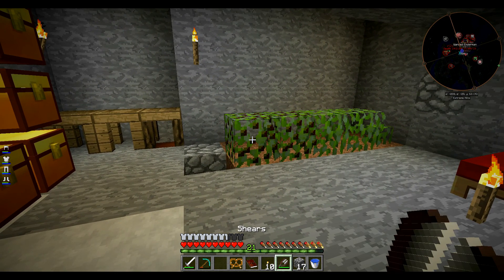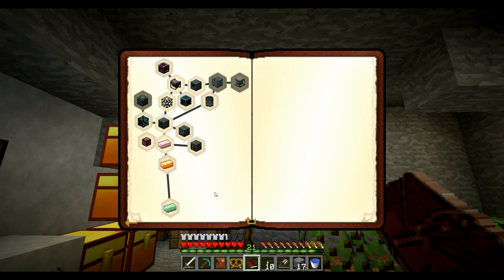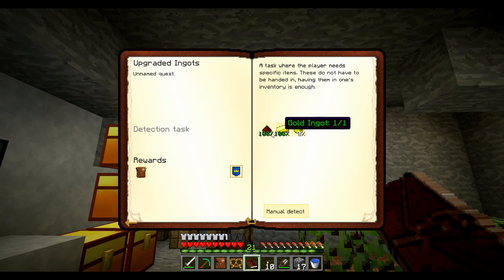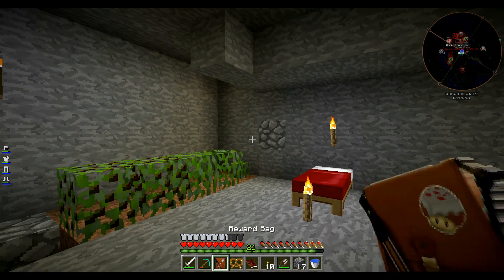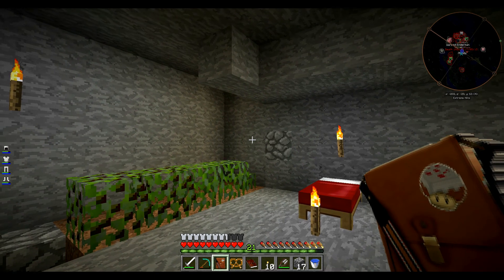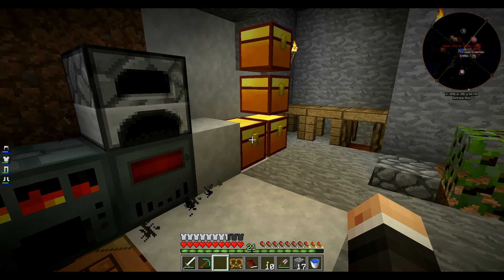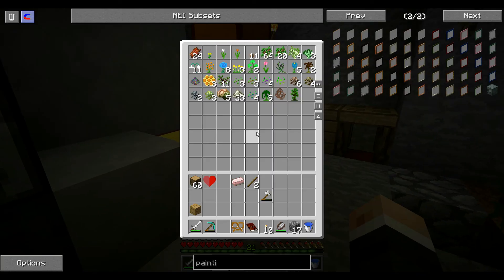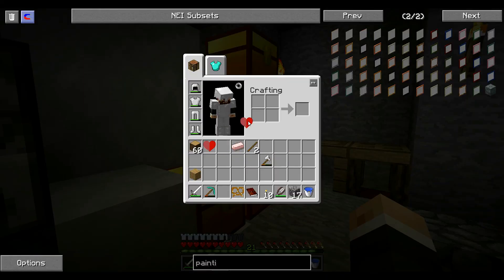Voilà le Conductive Iron. Est-ce qu'un suffira ? Oui. Je vais prendre un sac. Ensuite, il faut de la Glowstone et je n'en ai pas encore. On va s'arrêter là pour aujourd'hui. Je vais aller chercher... C'est un basic — un de mes cœurs, c'est jamais négligeable. D'autant plus que j'en ai déjà un autre, ça va me faire une vie supplémentaire, gratos.